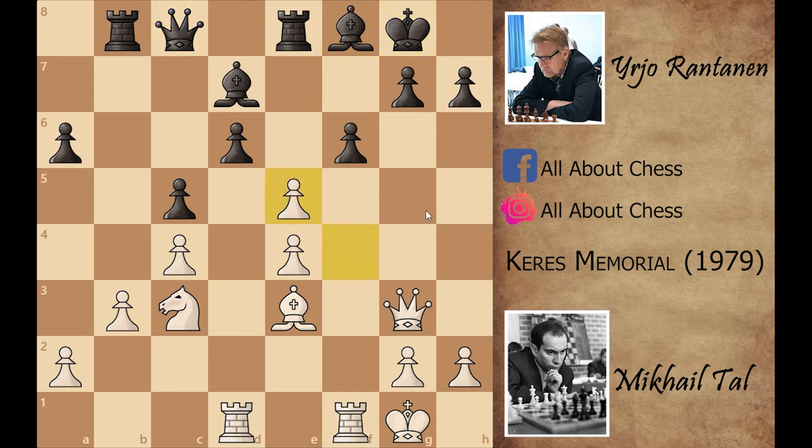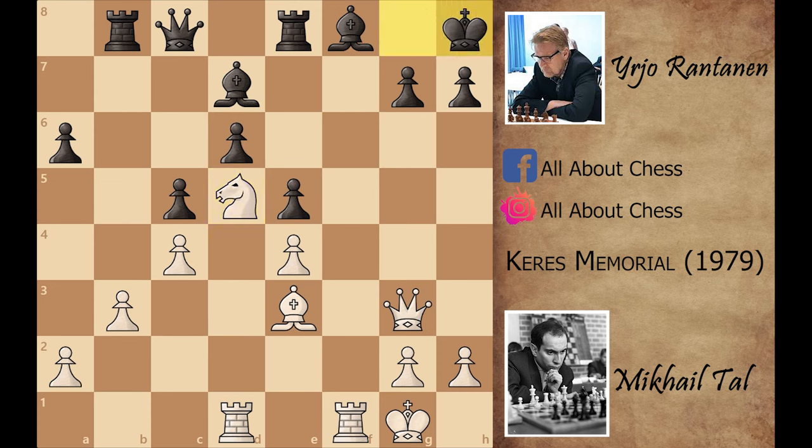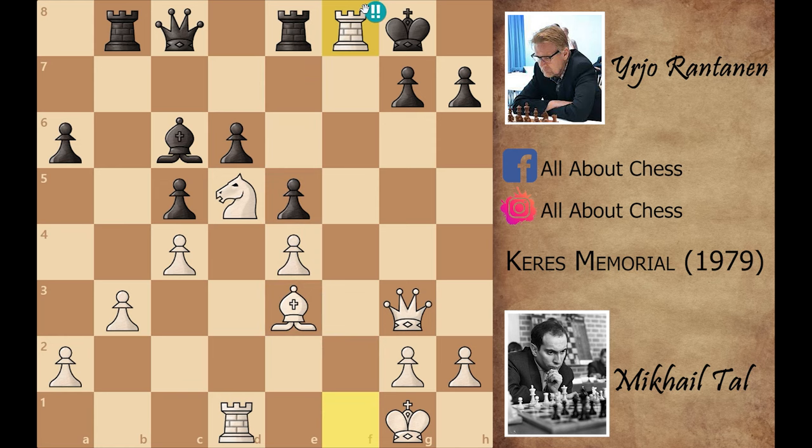Rook to f1, queen to c8, and now f captures on e5. Capturing with the f-pawn is almost forced because if you capture with the e-pawn, Mikhail Tal can play rook captures on f6. That's why black played f captures on e5. Now knight to d5, king to h8 — king to h8 is a very important move. Let's say if black doesn't play king to h8 and instead plays bishop to c6, that is a blunder because Mikhail Tal can play the brilliant rook captures on f8 — a brilliant exchange sacrifice.